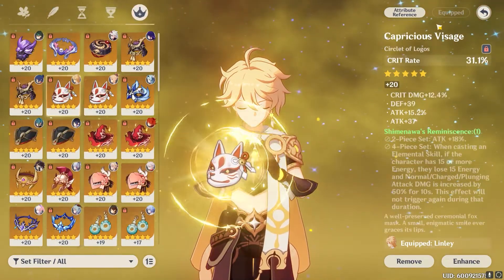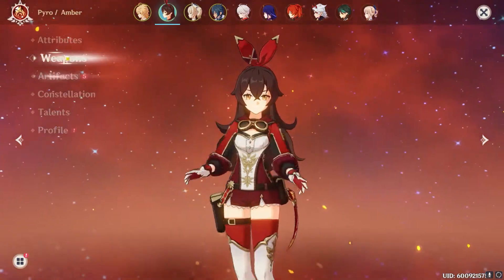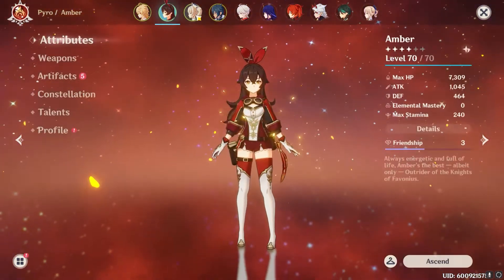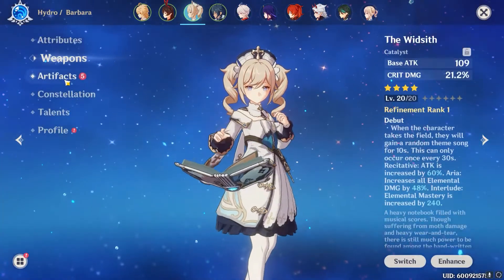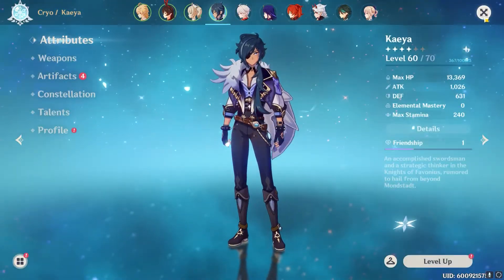As you can see, my gear is fine — it's about average for my world level. We have Amber here; she is the best for this entire fight, this is undeniable. We have Barbara for things that she can't do, and we have Kaia because I think Amber's better. Let's get in the fight.